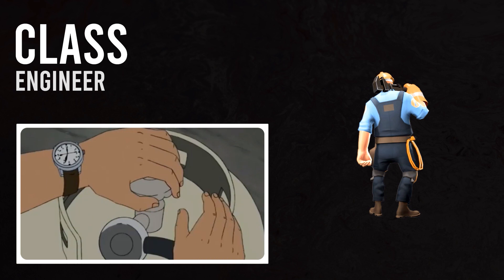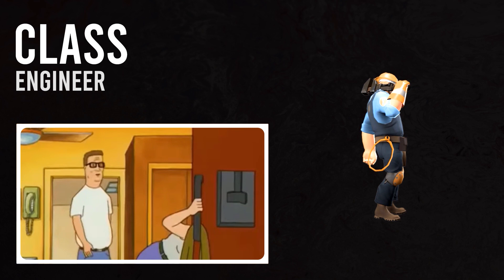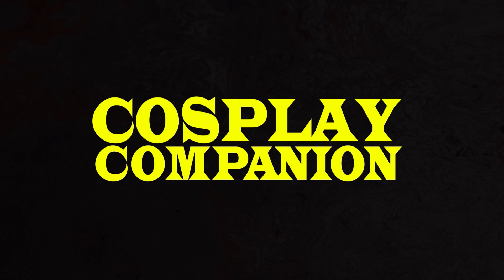If only there was a cosplay way to get the best of both worlds. Introducing the Cosplay Companion. Sometimes when a character is still missing a part of themselves, even when a class has been chosen, we'll add an option through this new segment to play alongside a friend to cosplay together — a cosplay duo. For Hank Hill's cosplay companion, then, Pyro will take on the mantle of your propane accessory.